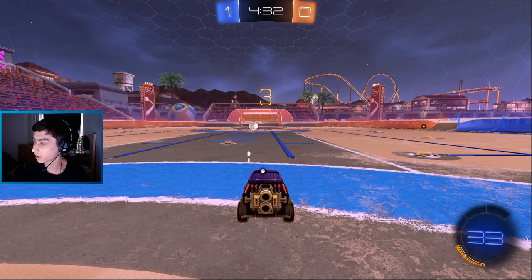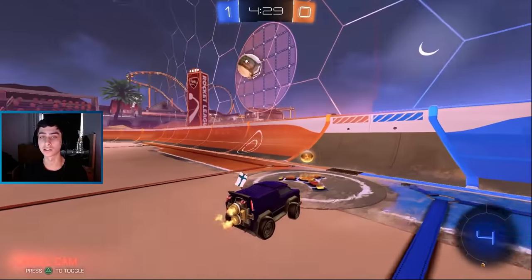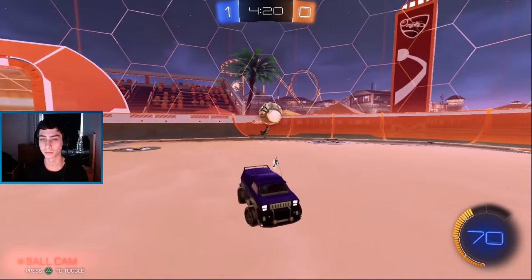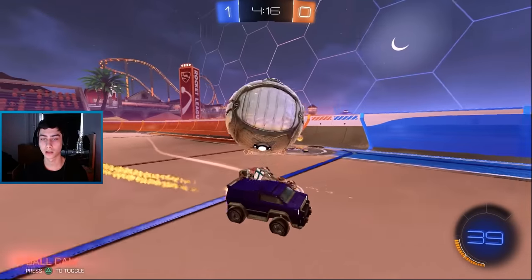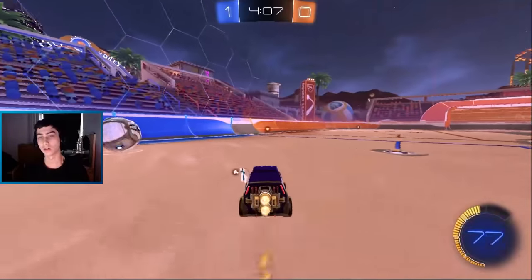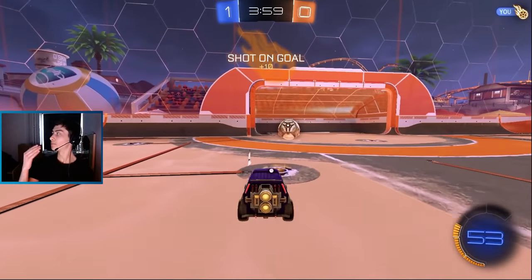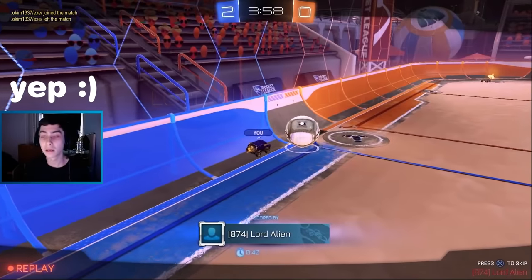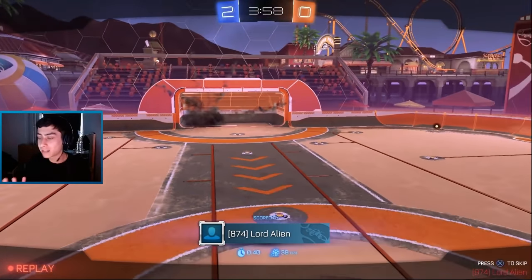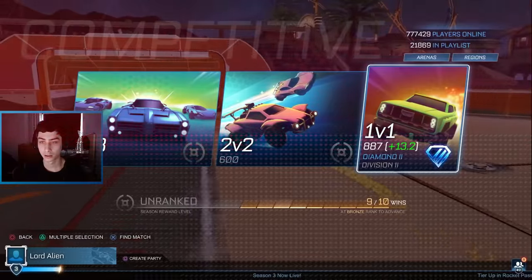He didn't even come close — the challenge is too threatening for him, too much can happen. Your advantage here is that 99% of the player base will commit. He might commit again — he almost committed. If I dodge the bump there it could have probably scored. Just fake challenging here, trying to get this ball up to my back corner and then beat him to my boost. I'm not trying to win a challenge. Hit it to the right, see what he wants to do — get it to the left. He left! Look, he doesn't even flip to the left — he flips to the right. The threat of anything is too big for him to commit.